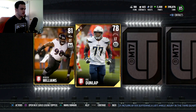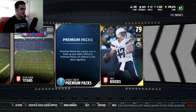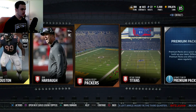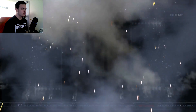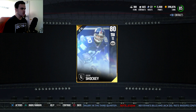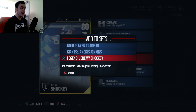We got a Brandon Williams — nice way to start the pack, I feel it. This is going to be the pack. No, it's not. But we're going to get another Herman Moore collectible. Gold Legend topper, which probably isn't worth anything. Who are we going to get? We're going to get an 80 overall Jeremy Shockey. Let me see what sets I can add him to — I can add him to the Jeremy Shockey set or the Janoris Jenkins set.